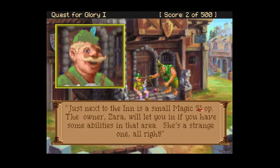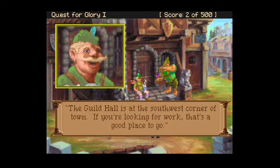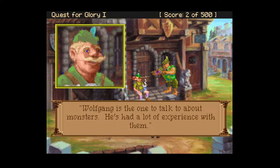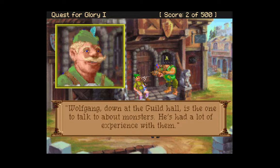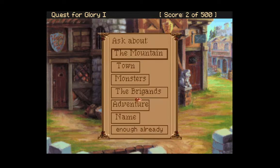There's a small magic shop just next to the inn. The owner, Zara, will let you in if you have some abilities in that area. The guild hall is at the southwest corner of town. The monsters come down from the mountains every winter, but they're usually gone by now — the Baron just doesn't have enough men to handle them. Wolfgang is the one to talk about monsters, he's had a lot of experience with them. There's a whole band of brigands hiding out somewhere in the mountains around us — they robbed a merchant just last week.